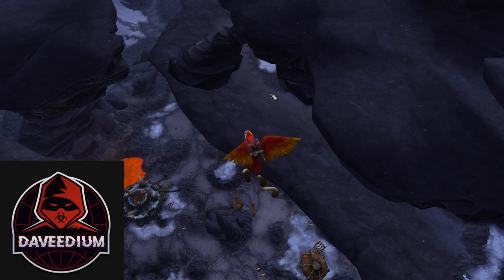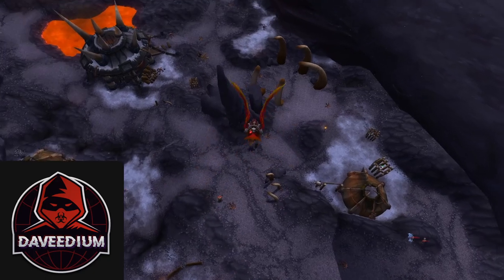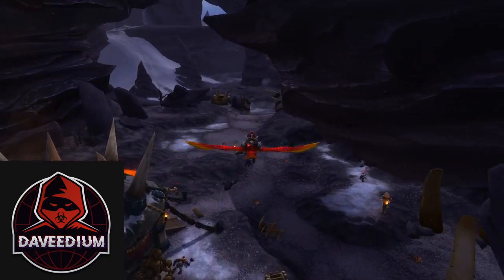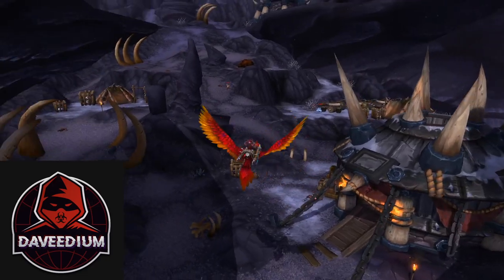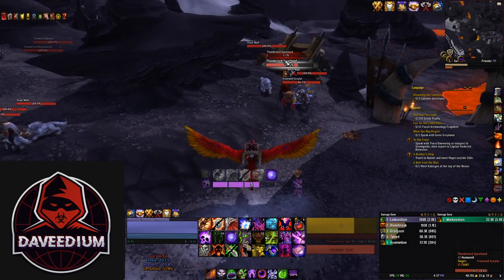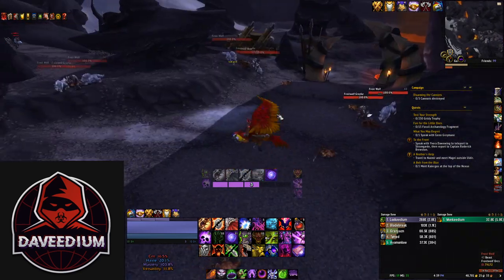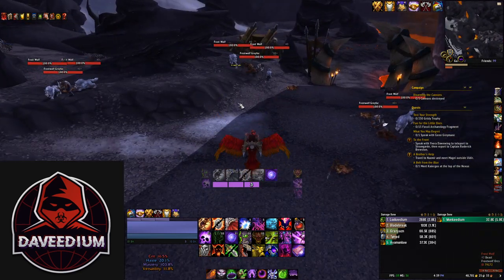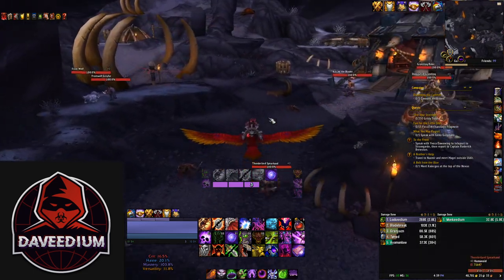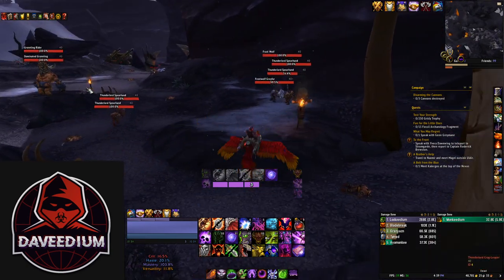So for this farm, what you're going to be doing is going inside this little area here where a ton of mobs are going to be spawned. Some of them are going to be fighting the Frostwolf clan. But what you're going to be looking for specifically is these spearhead mobs — the Thunderlord Spear Hand. There's one here. You'll sometimes see them fighting these three mobs over here, and if you do, you want to kill them or just wait for them to be killed off so they start to spawn again. Hence the hyperspawn.